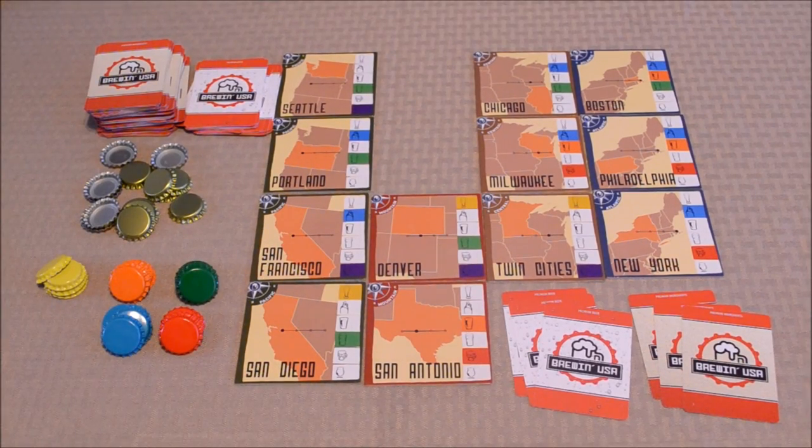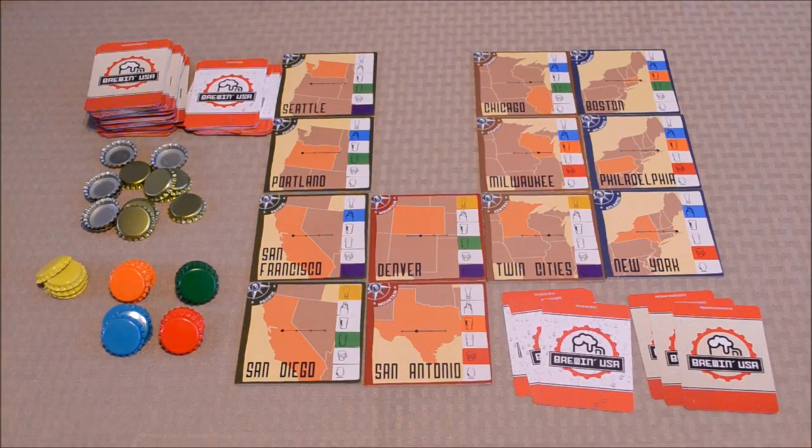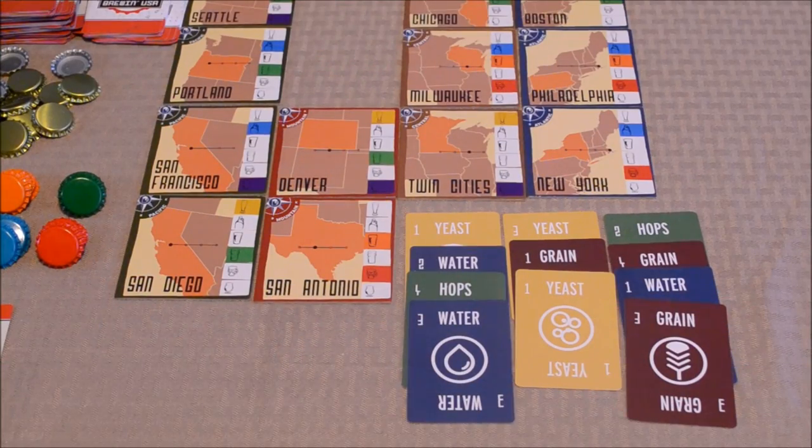Just to quickly sum up the game setup and overall flow of play: each player is going to get 15 uncolored bottle caps and five colored bottle caps of a particular color. They'll also start the game with three beer cards and three ingredient cards. The game itself is played over a series of rounds, and each round has three phases.